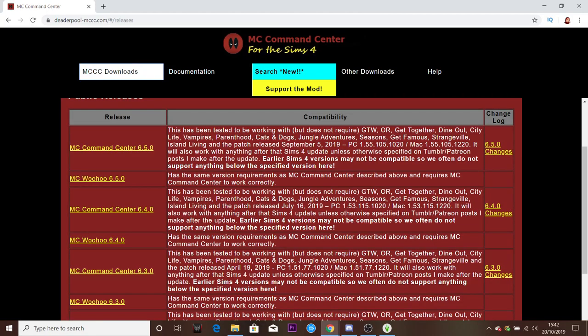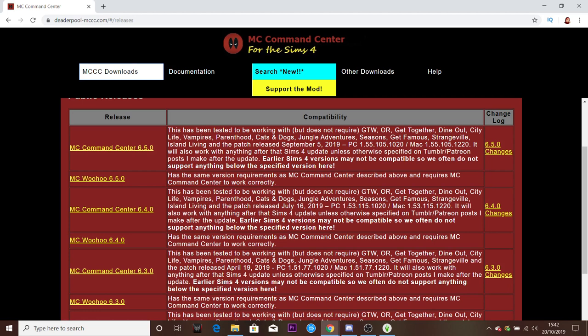The first thing you need to do is make sure you've got it downloaded. The download link will be in the description below. You want to download the MC Command Center and the MC Woohoo. I'm not going to show you how to install mods and CC because I've already done a video on that — you can check that out, the link will be in the top right-hand corner.